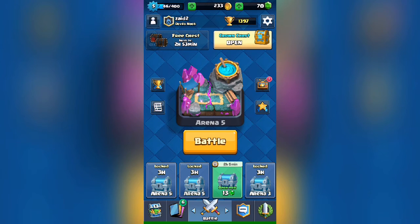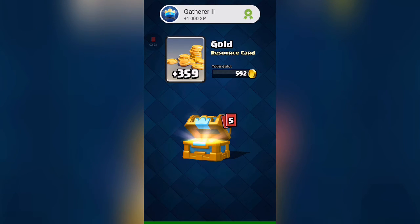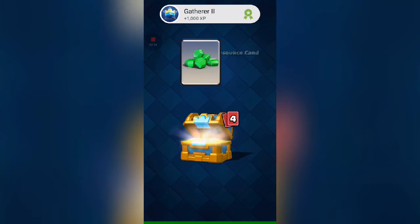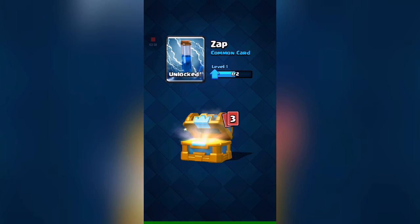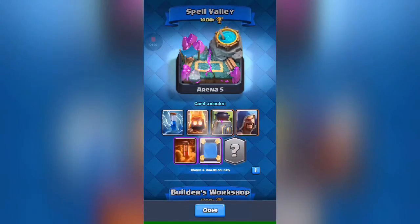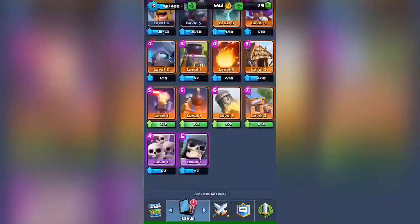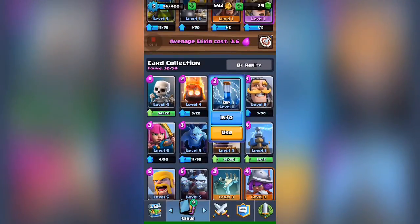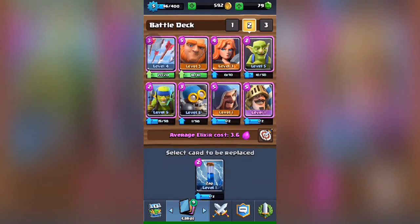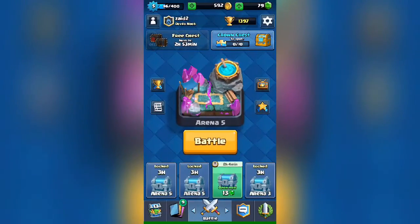Let's see what we get in this crown chest. I got some gold — I really need gold. I also unlocked an achievement, which is great. I got some gems, and zap is unlocked — yes! I got a bunch of cannons and I think I got the barbarian hat too. I'm gonna replace my arrows with zap. Anyway, hope you enjoyed this video — thanks for watching, and don't forget to like, comment, and subscribe.